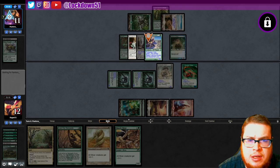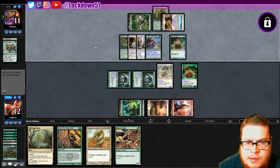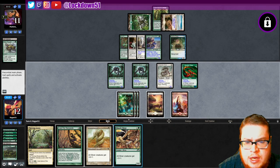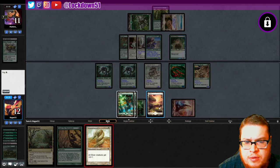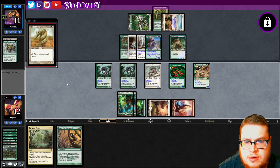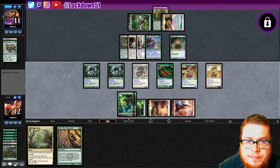Just waiting for them to basically pass or concede. We get an untapped land — not punished too hard. Drop another lord, drop one of these. That's gotta be enough, right? We're freezing up here — he's not wanting to concede. Let's get in here and finish this up. Maybe he's playing slow now, double queuing, or just frustrated — who knows.